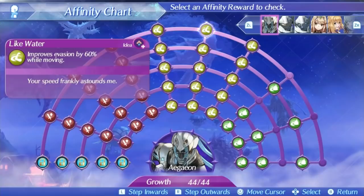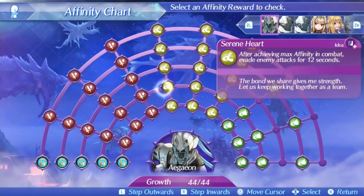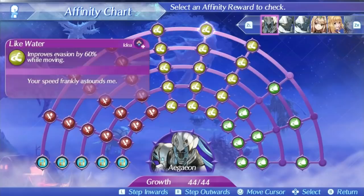His last skill goes a step further. It's called Serene Heart. After getting to max affinity in combat, he will perfectly evade all attacks for 10 seconds at level 1 and 18 seconds at level 5. This means every attack will be guaranteed to miss for 18 seconds instantly after getting max affinity. You can even cheese harder by running out of range of Ajean to lose max affinity and then gain it back to regain the effect, though that's probably just a big waste of time. All of Ajean's skills are all about evasion and with these skills he will be nearly impossible to kill.